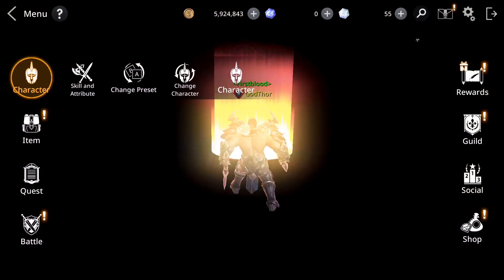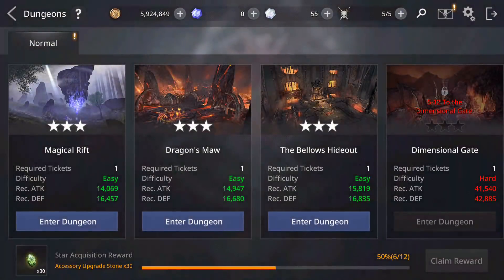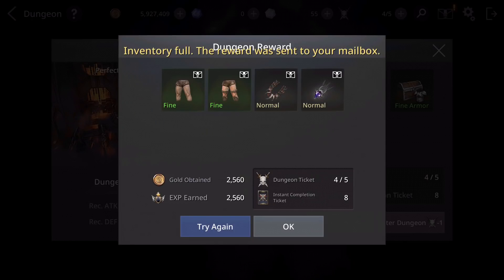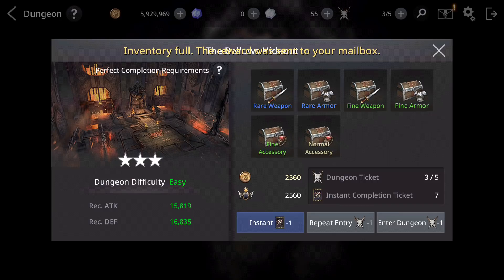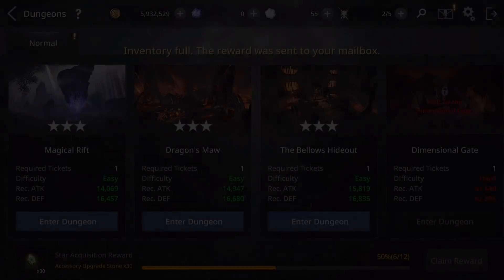Also, another good way to get materials is to go to Battle, then Challenge. Do the Eternal Sanctum and dungeons. Dungeons — 5 per day. You can even use instant tickets. And you get gear and experience from those runs.